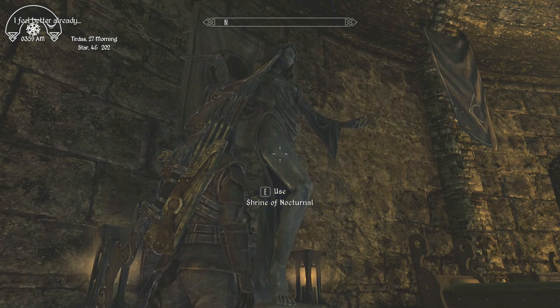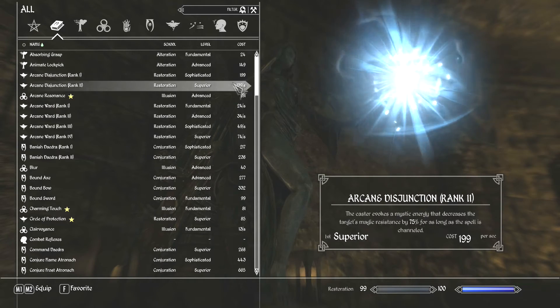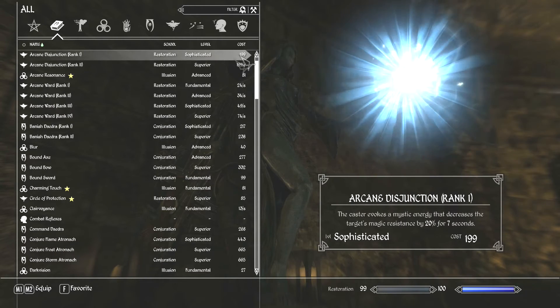We do get the Shrine of Nocturnal, which gives an additional 10% to sneaking. That's really good, and it lasts a very long time.